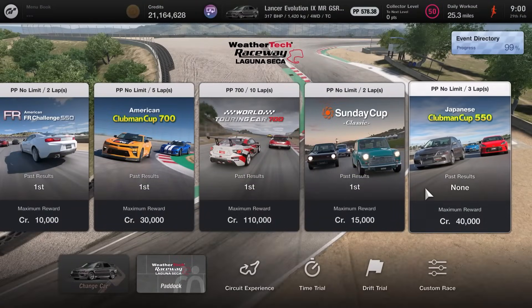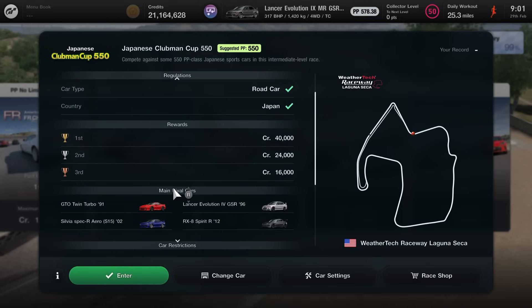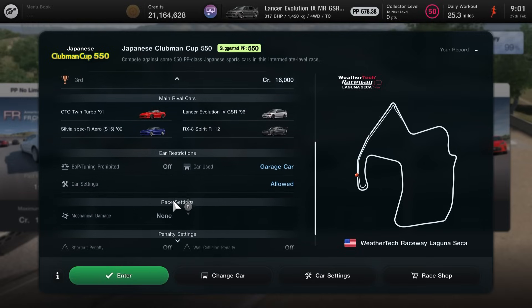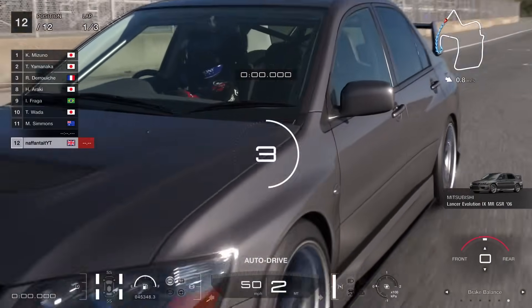The next race goes over to WeatherTech Raceway Laguna Seca for the Japanese Clubman Cup 550. A bit of a smaller payout at 40,000 credits for the maximum reward without the bonus. This is the final event of the bunch, and this one is just going to fall into the same trap as the others — nothing different from the rest of the same category. Three laps, 12 vehicles, road cars, Japan, very very small credit payout, and the standard typical opponents with some additions from some of the post-launch cars. Again, just falling into the trap of following what the rest of the category does and not being anything special.